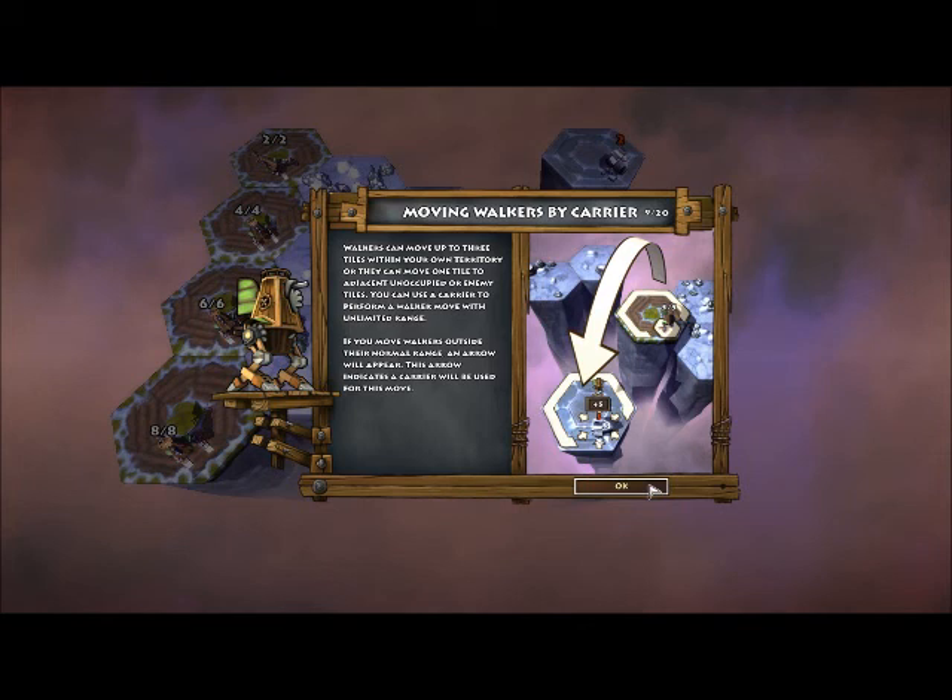Carriers — they can move up to three tiles within marine territory, or they can move one tile adjacent. A carrier can perform a walker move with unlimited range.